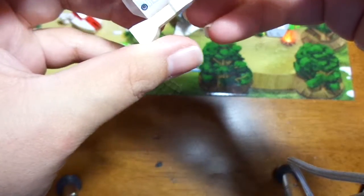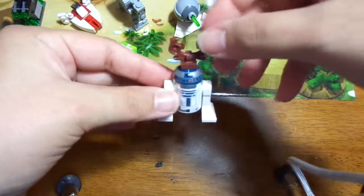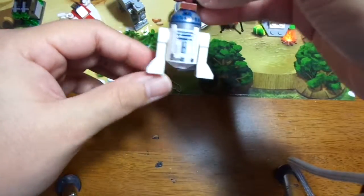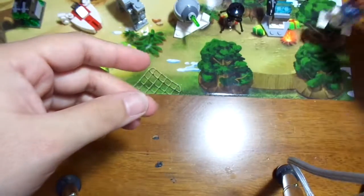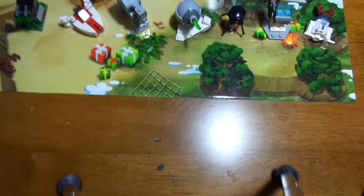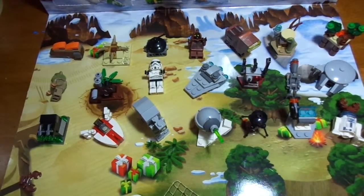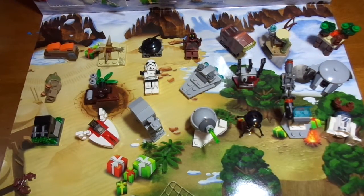I think it puts his head on backwards. Yep — there, I think I got it right this time. Fancy little trash can with antlers. I'll put him over here and face him up so you can actually see him. And this is what we have from days 1 through 22.